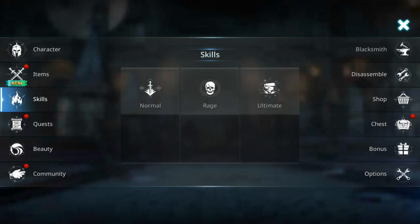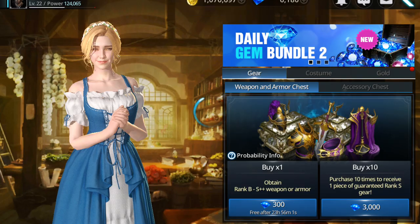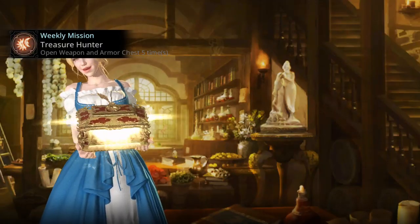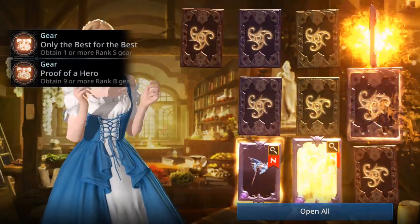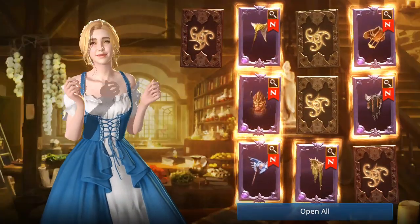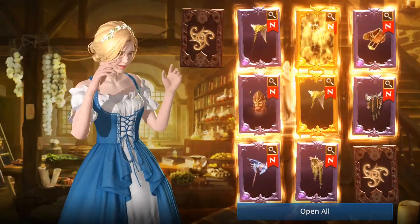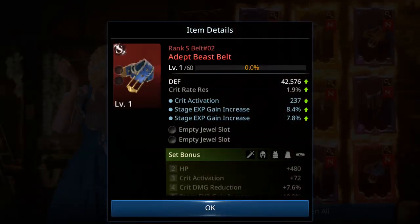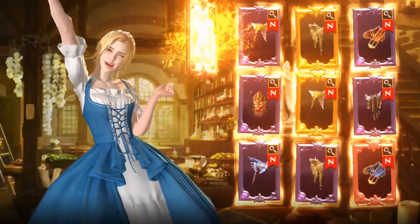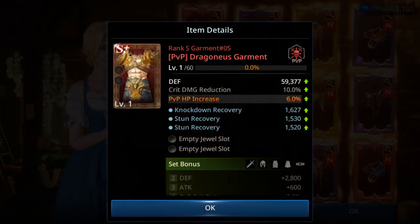Now the moment of truth — I'm opening gear chests. There's a guaranteed S gear, at least one. I got two rank S gears. See how much power you gain. I got an S PVP tier 5 belt — I didn't have any belt before, so that's great. An S PVP tier 5 will give me a lot of power.